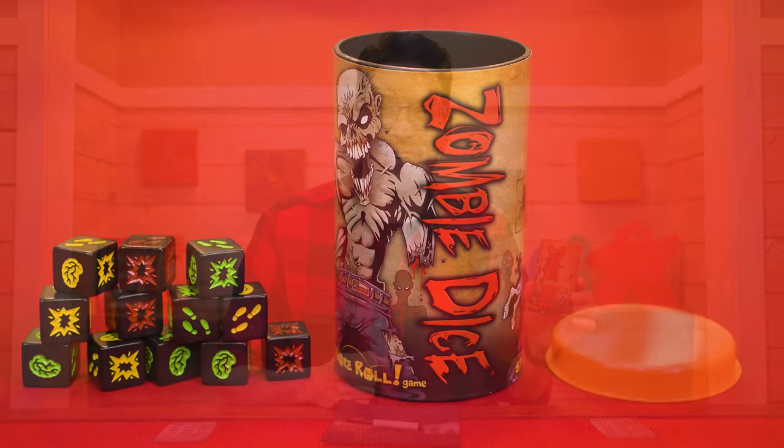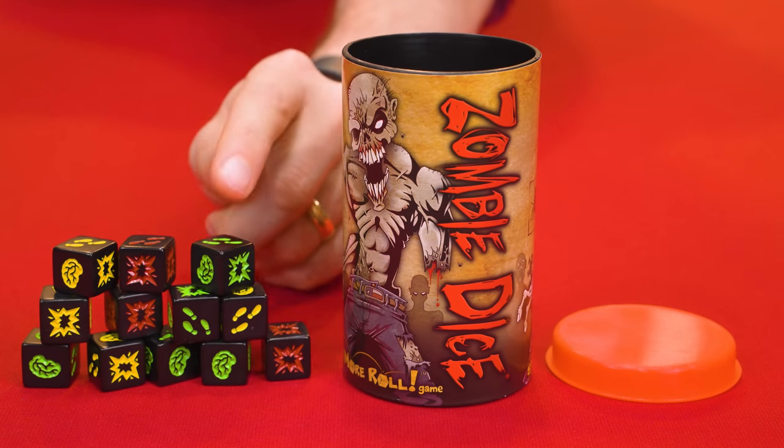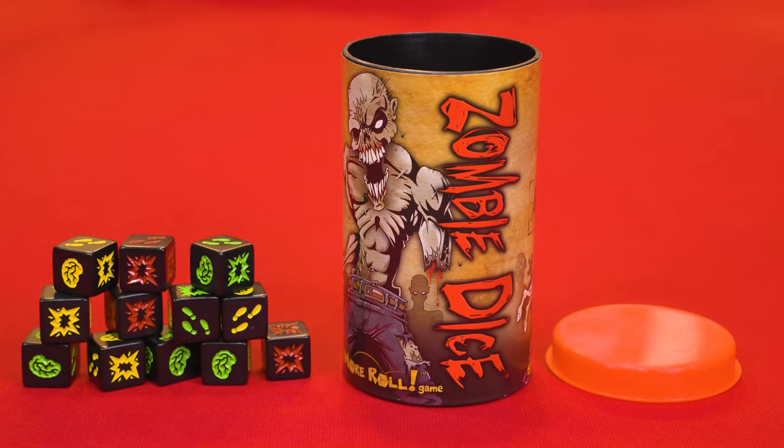Now let me show you what comes in the regular version of Zombie Dice. Instead of a bag you get a cup, and the dice are solid colors rather than translucent. You also don't get scoreboards or a marker, so players record their scores in some other way. Both versions are played the exact same way, and if you want more variety there are expansions that give you new dice and special rules.